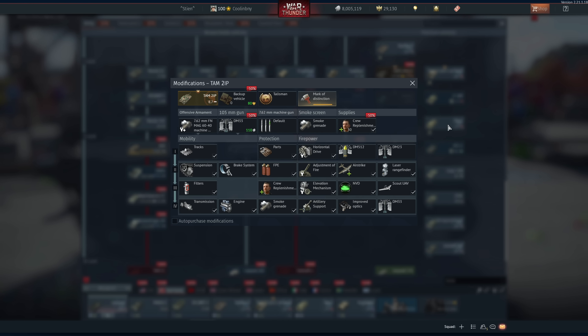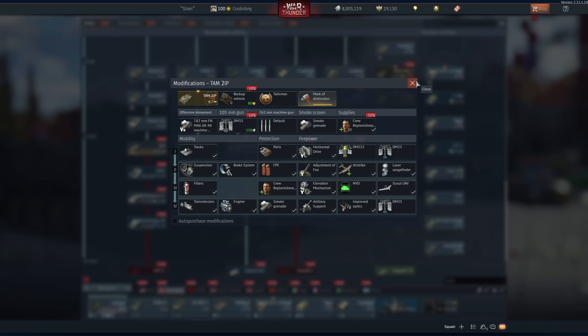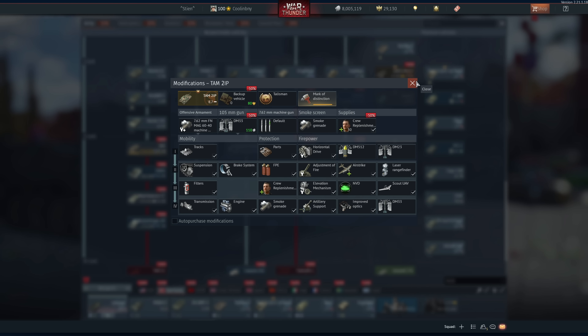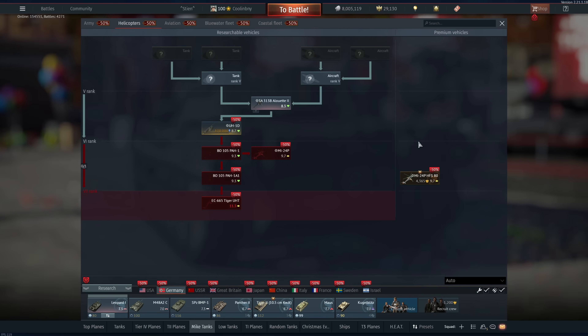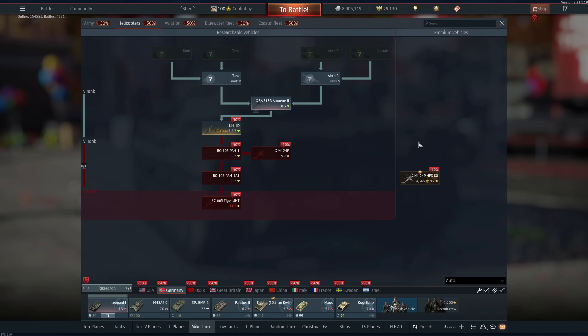The TAM 2IP — 100% recommend it, this thing is amazing at 8.7 BR. The only real downside is it only has night vision for the driver, not the gunner, and no thermals. Really good in day battles but suffers without thermals. It does have increased armor over the regular TAM vehicles and features the DM33 round — 408mm of armor pen at 8.7 BR. Fantastic.